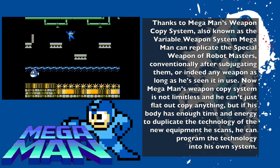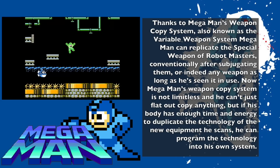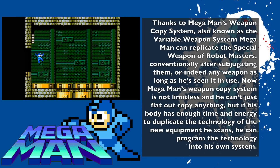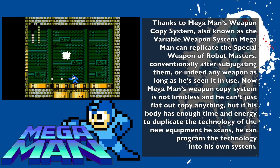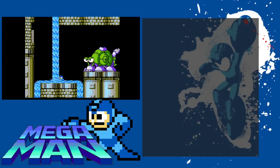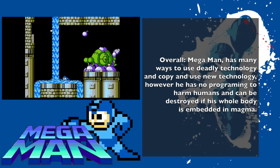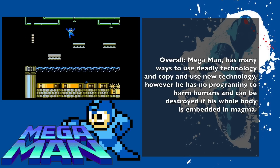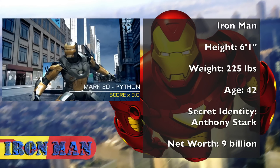Thanks to Mega Man's Weapon Copy System, also known as the Variable Weapon System, Mega Man can replicate the special weapon of Robot Masters after subjugating or defeating them. His Weapon Copy System is not limitless — he can't flat out copy anything — but if his body has enough time and energy to duplicate the technology he scans, he can program it into his own system. A substantial amount of lava or magma can cause Mega Man to explode and die, though small amounts like projectiles will only harm him. He also has no programming to kill humans, and is only designed to fight robots and machines.